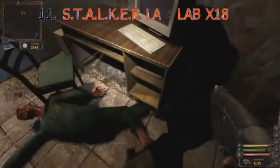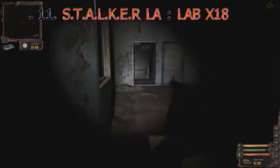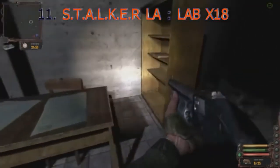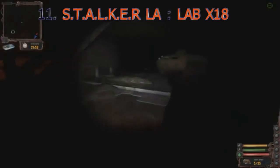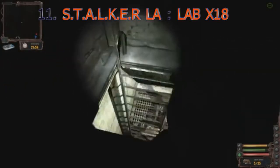Lab X-18 in Stalker is undisputed by many as being, while short, the scariest part in the game. According to lore, it was used to study psychic radiation on living cells, and mutated people in the lab are seen quite often, similar to some of the vaults in Fallout 3. But the lab closed after taking too much radiation because a creature was let loose and destroyed it, letting all the other experiments free.